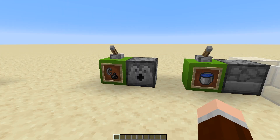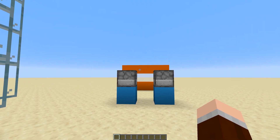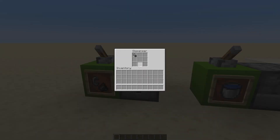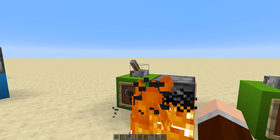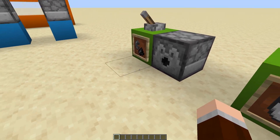When you place certain items inside a dispenser, the dispenser will use the item instead of dropping it. For example, if you put a flint and steel in there and then press the lever, as you can see, it will use the flint and steel by lighting up this block.